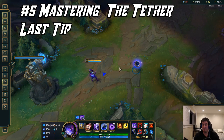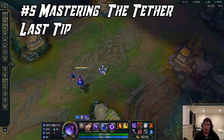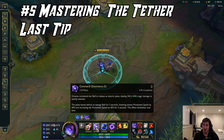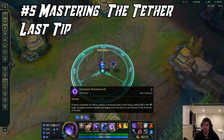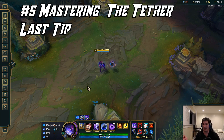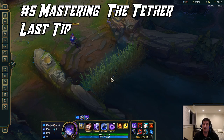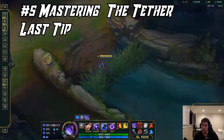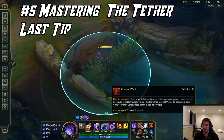Jumping into tip number four, I'm going to talk about roaming because Orianna brings a lot to the table post level six with her slow from her W and her R being quite effective in roams as well. This is more of a generic tip for midlaners but you can apply it to any champion you play. When you are ahead and you have a fog of war advantage with a mage, it is so insanely strong. How you want to capitalize on this is with the Oracle Lens and Control Ward.